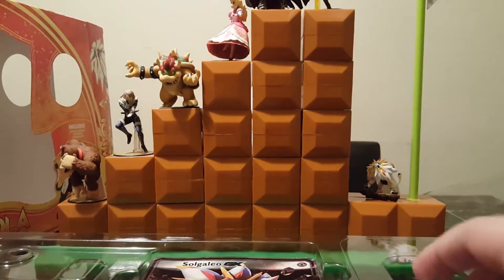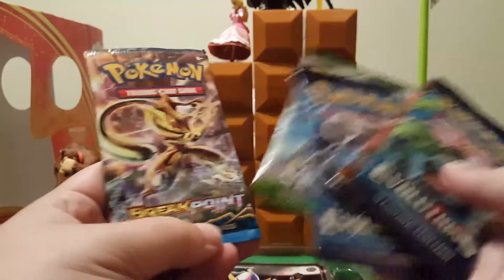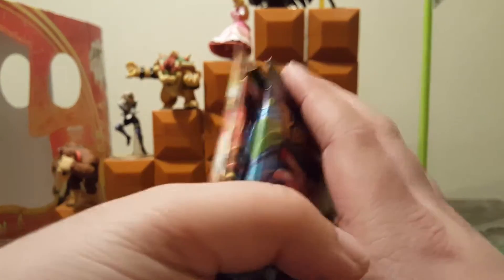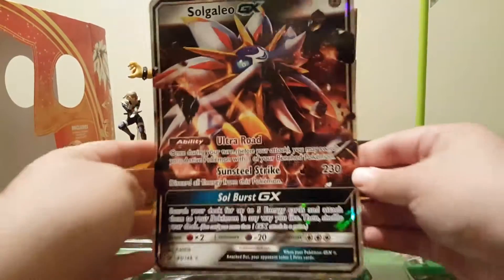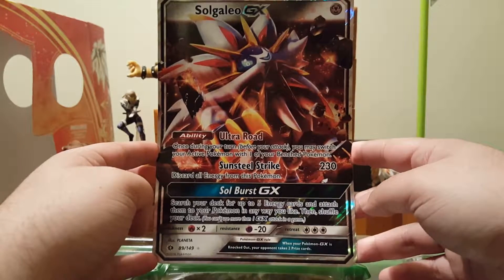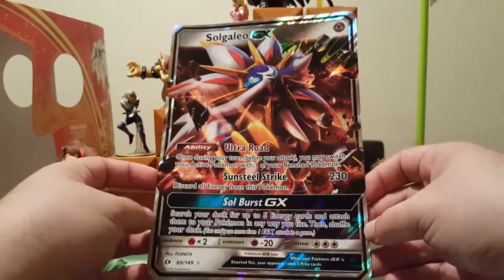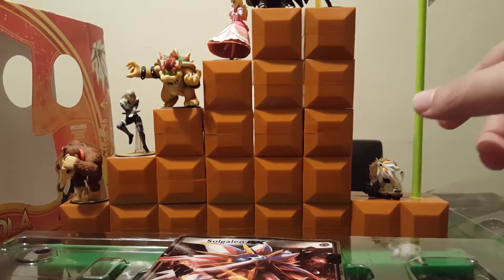Pretty nice. We have five packs from different expansions: Breakpoint, Fates Collide, Steam Siege, and XY Evolutions. Let's take out this huge card — there's Solgaleo GX with ability Ultra Road and attack Sunsteel Strike. Search your deck for up to five energy cards and attach them to your Pokémon any way you like. This card is amazing, I want more of these big cards.